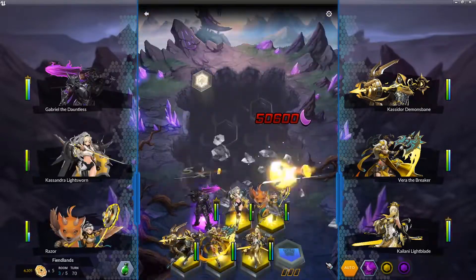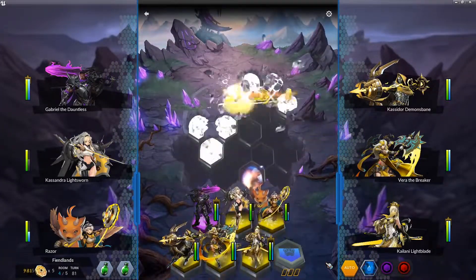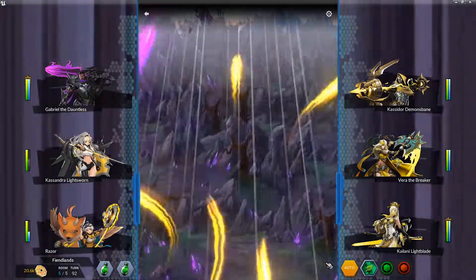I got Razor in there, and Vera as well — her Axe Toss is just ridiculous, her passive is ridiculous, Vera is just good all around. This team hasn't failed yet and it's pretty good. It's not the best, but I'm still experimenting.